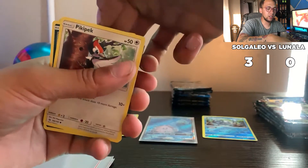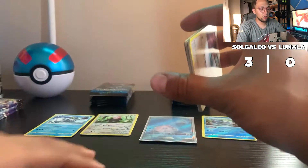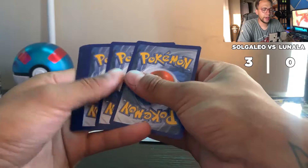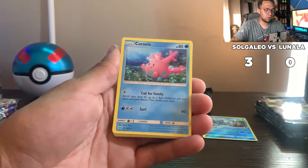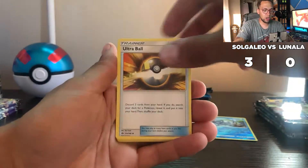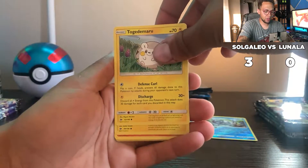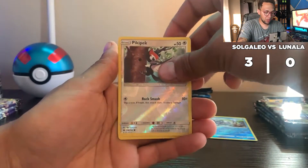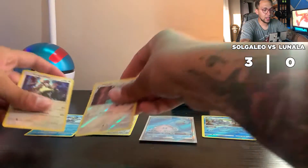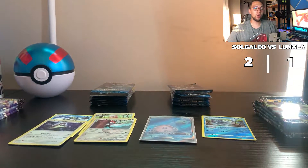Next up is Lunala. Let's go — Lunala! Four cards and here we go — double colorless energy, Corsola, Ultra Ball, Pikipek, Carvanha, Togademaru, Jangmo-o, Pikipek again, and a Kangaskhan for the holo hit. So it's two to one right now with Solgaleo leading the way.